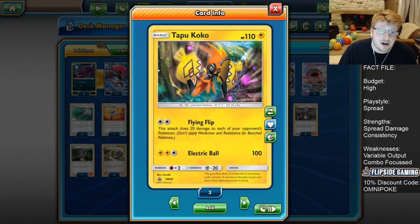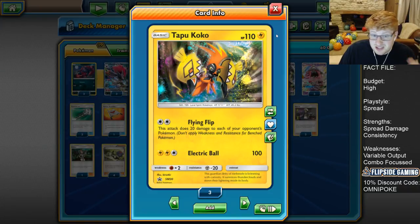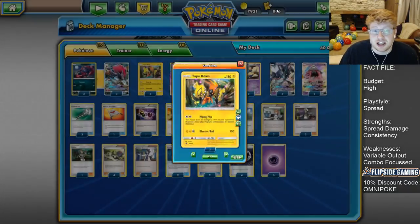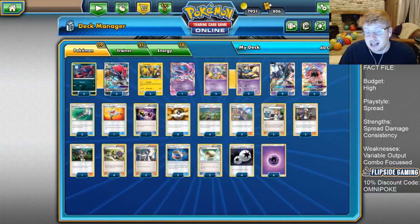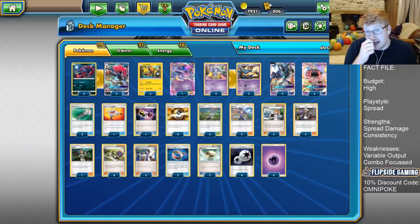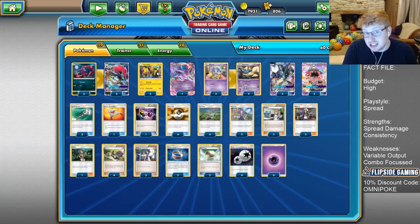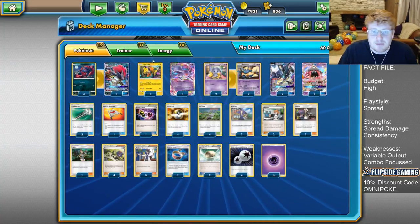We run a three count of Tapu Koko. It's our best lead because he has free retreat, good HP in the early turns, and is very efficient using that DCE to get damage all over the place. His lightning typing is also helpful against Ho-Oh GX, which is creeping back into Fire decks just because Drampa Garb is so popular. Ho-Oh is really good at dealing with Drampa Garb with a Kiawe, so Koko's typing is not irrelevant.